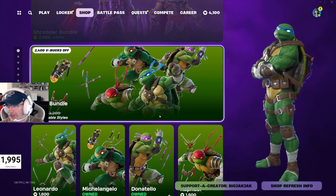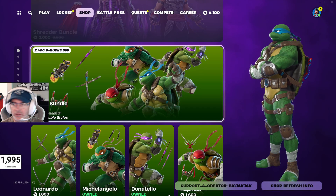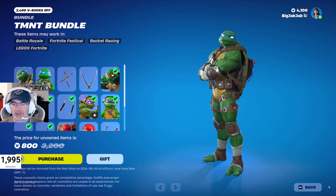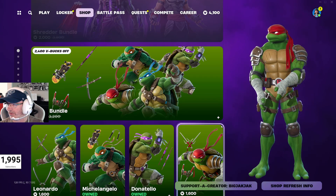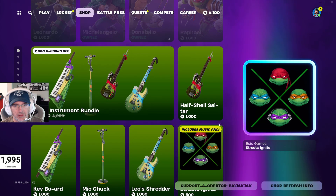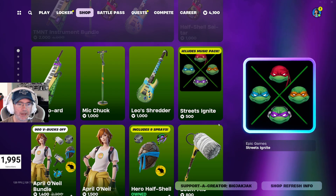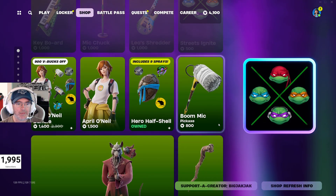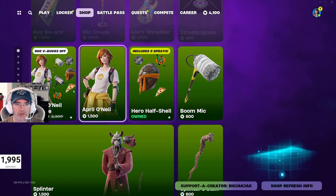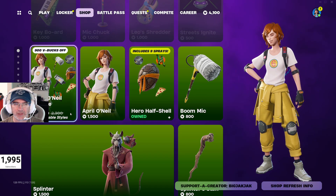There's also the Teenage Mutant Ninja Turtle bundle — pretty cool. I feel like it hasn't been in the shop for a while, but I guess it has been. Then we got the TMNT instrument bundles, and you can buy those individually as well. Then we got the April O'Neil bundle — 2,300 V-Bucks for that bundle.